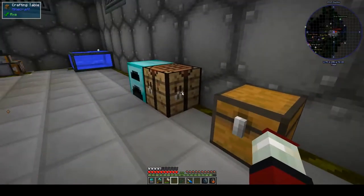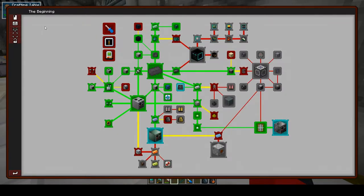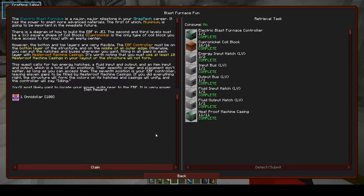Today we're going to do two major quests. We're going to create the electric blast furnace. The electric blast furnace is a major milestone in your GregTech career. It has the power to smelt more advanced materials - the first of which, aluminium, is going to be used in the immediate future.